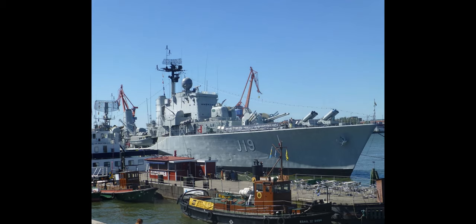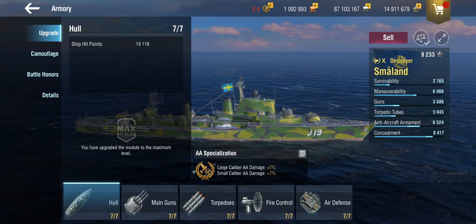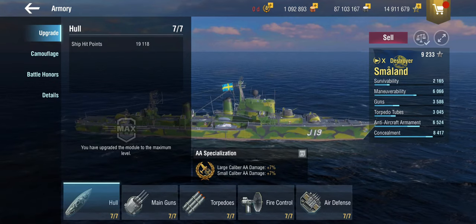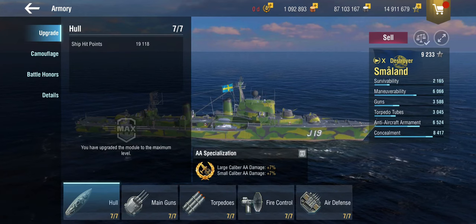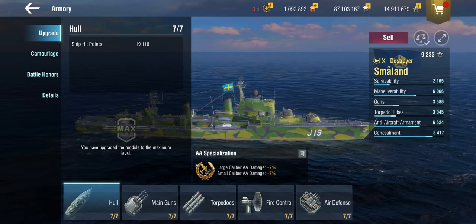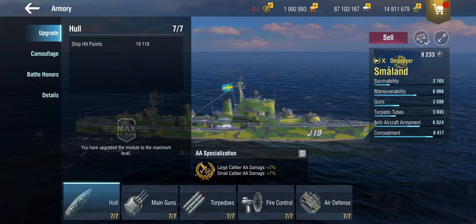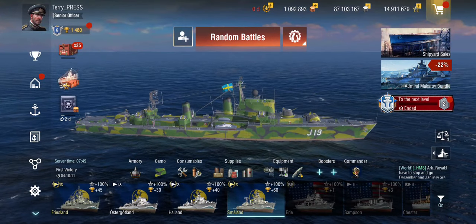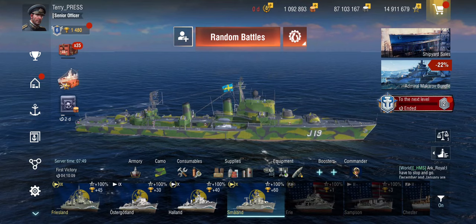The Småland, given that she was built in the 50s, did not participate in the war. The obvious first question is how this ship differs from the Halland, which is literally her sister and is free in the tech tree at tier 10 — because this is a tier 10 premium, so it's not going to be cheap.